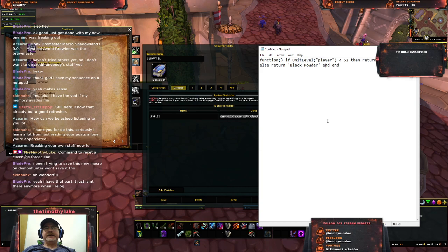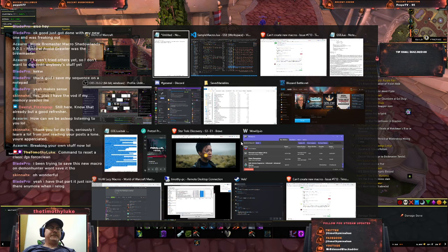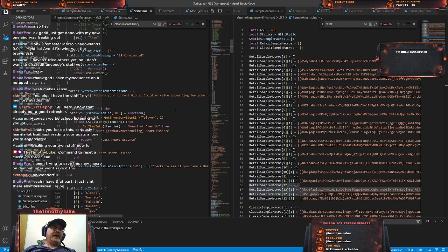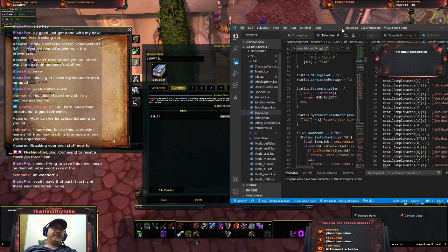The HE variable is a bit more complicated. There's a problem where if you've got 'cast Heart Essence' hard-coded in your macro and you don't have a neck piece equipped, the whole game just locks up. It's a problem deep in WoW — not something I have control of. So instead I've got this HE variable to handle that.